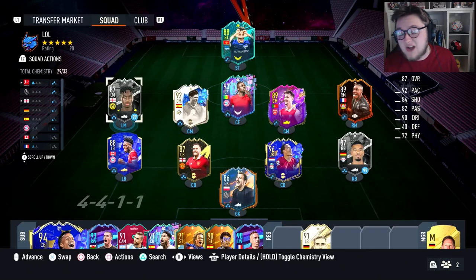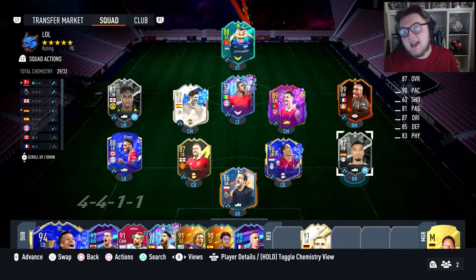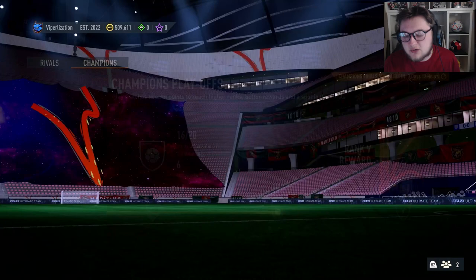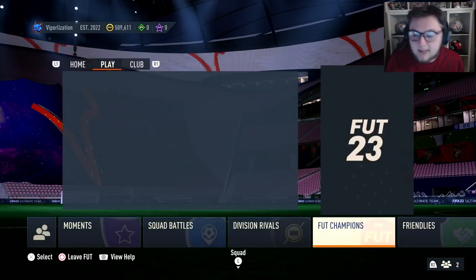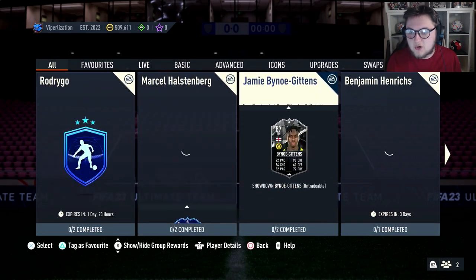So today, Bino Gittens and Henricks are the SBCs, from Leipzig against Borussia Dortmund. They've got super loans this time, which is quite interesting as well. We're going to take a look together at the price of the actual SBCs before we do anything else at all.